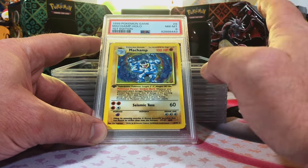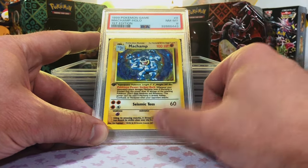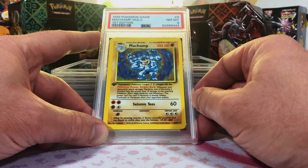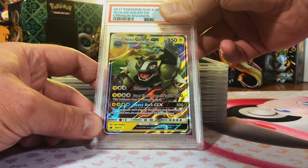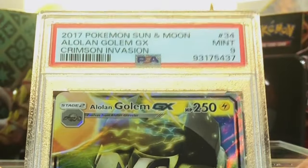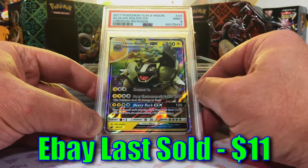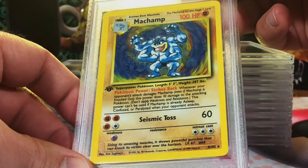When Caleb sent in that first edition Machamp, I just had to do it again, so I bought eight of them off TCGPlayer and graded them. This is one of my favorite base set cards. I love it. Alolan Golem GX from Crimson Invasion — thinking this one's an eight as well. Mint nine — sweet! I just love the GXs.